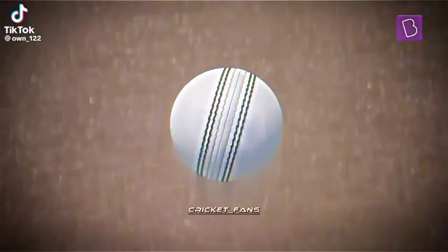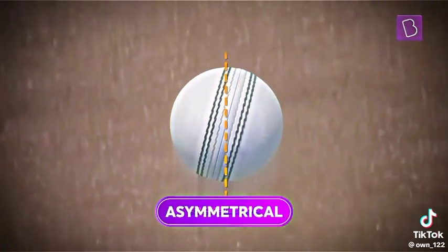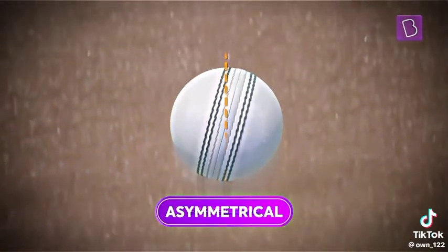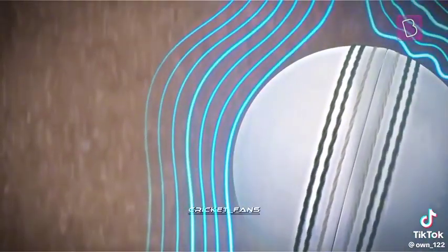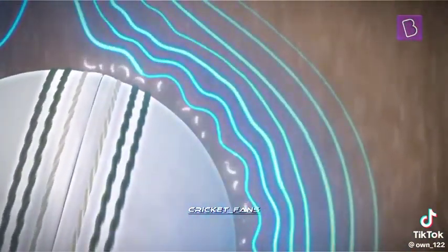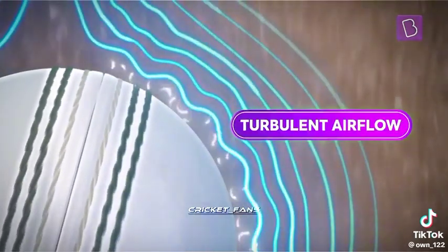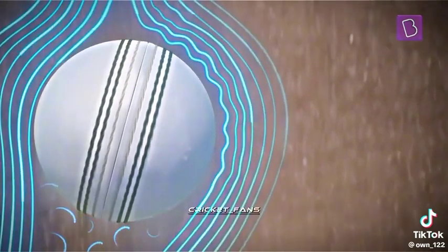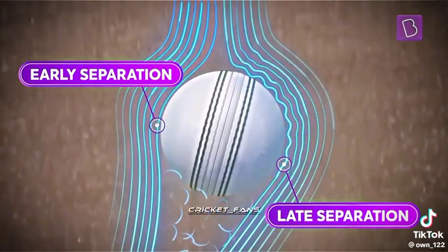When the swing bowler steams in with the new ball in hand, they release the ball with an angled seam to generate asymmetry. Once the airflow splits on the non-seam side, there is a smooth flow of air, or laminar flow. On the seam side, however, the seam trips the airflow into a chaotic or high-energy turbulent flow, which helps the airflow adhere to the surface, leading to late separation.